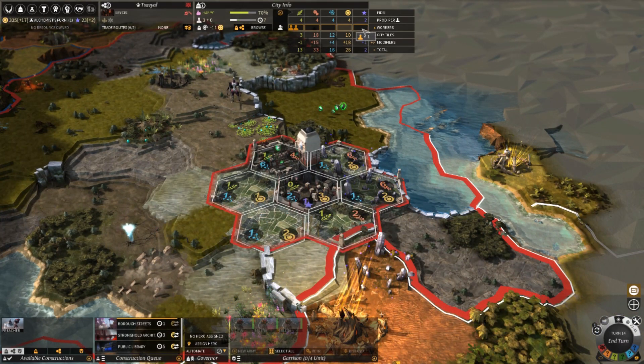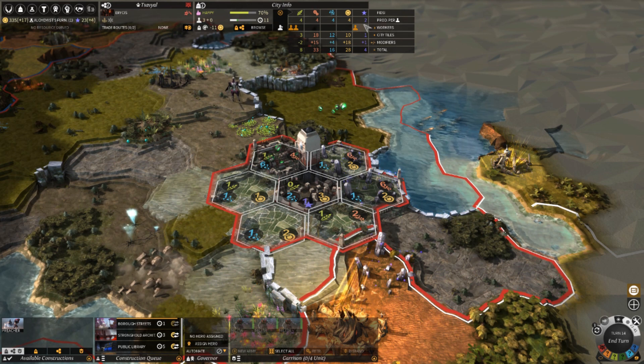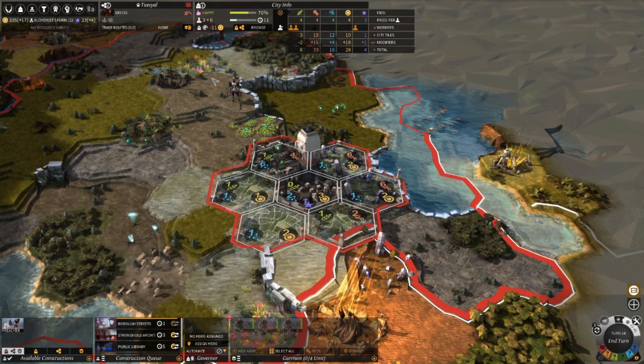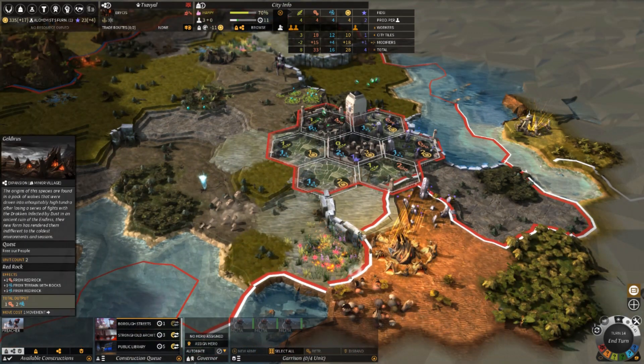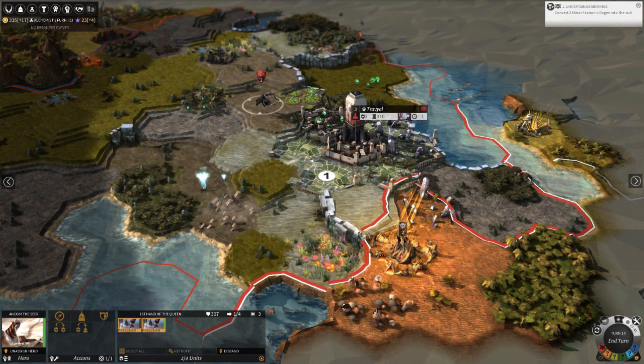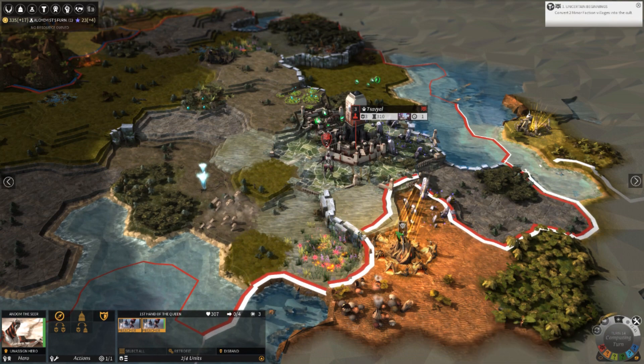Now I'm actually gonna move him to generate Influence — that's a new resource. Influence: you need it if you're gonna trade or even declare war on people. It will allow me to convert the minor factions, and for all factions it allows you to ally with them — integrate them directly into part of your empire.